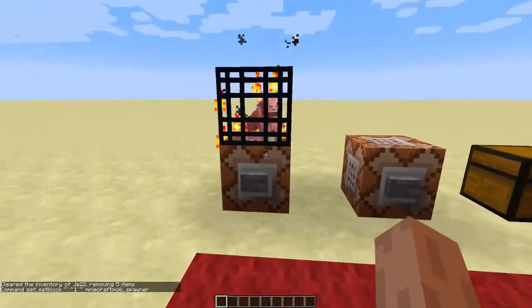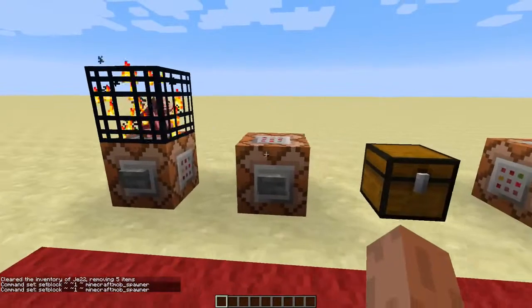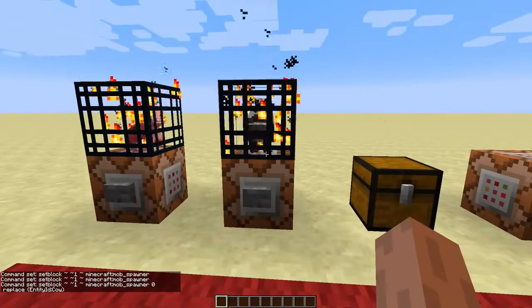This one is easy — it's just a setblock command creating a spawner. Though if you want to adjust it a bit, we're gonna have to add some stuff. We'll add a zero and replace and some curly brackets for the data tag, then we'll put EntityId colon cow in there. You just created a cow spawner.